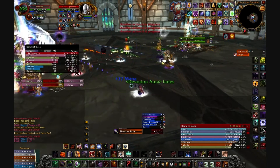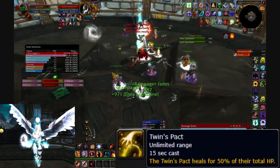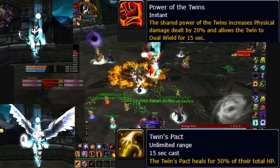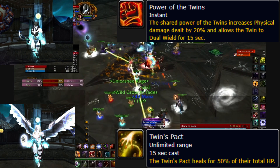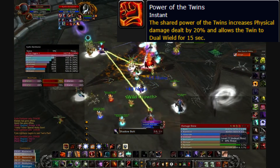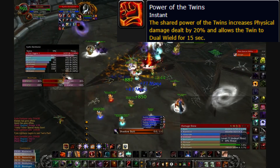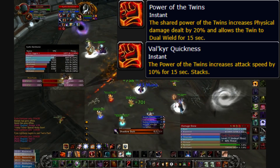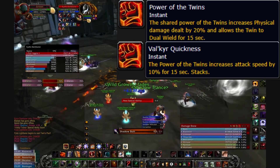Next, Power of the Twins. When one Twin begins casting Twins Pact, the other Twin gains Power of the Twins for 15 seconds. This buff increases the Twin's damage by 20% and enables the Twin to dual wield. While this buff is active, each successful melee strike gives the Twin a stack of Valkyr Quickness, increasing her attack speed by 10%. Tanks should save defensives for this ability.